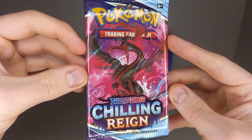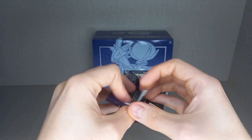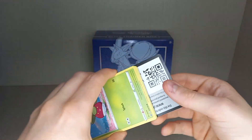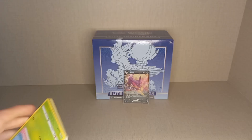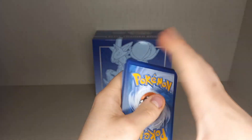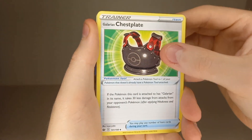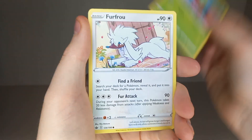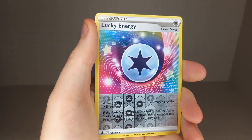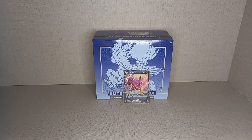Second pack has the Galarian Moltres pack artwork — one of the biggest hits you can get in this set. I really do like Chilling Reign, it's just the pull rates that are savage sometimes. Water Energy, Psychic Energy, Lucky Energy, Galarian Chesnaught, Sableye, Bonsly, Furfrou, Diglett, Larvesta, Inkay, Reverse Holo Lucky Energy. Lucky Energy did not help us there.